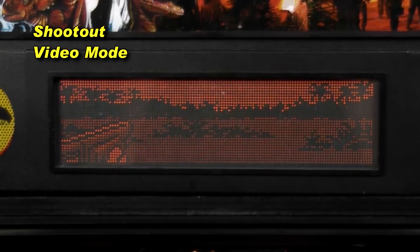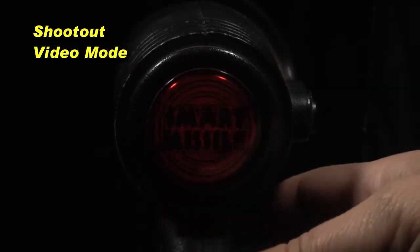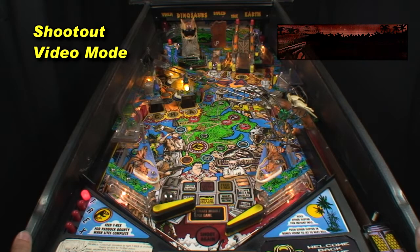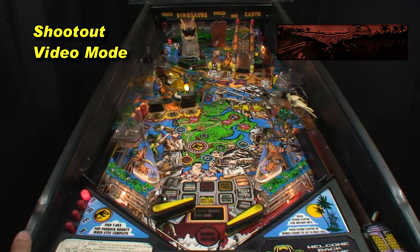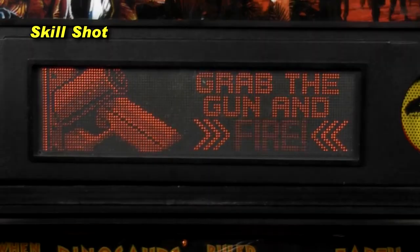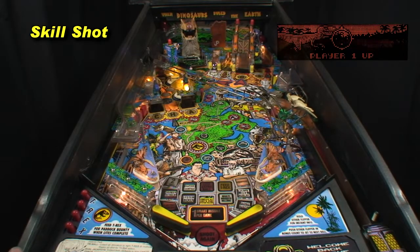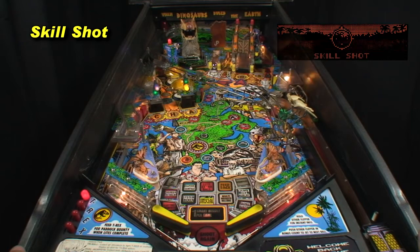This video mode starts randomly during play. Grab the gun and shoot the dinosaur for 3 million, activating Super Pops. While entertaining, never sacrifice flipper control to fire off a few rounds. Shoot the dinosaur at the start of each ball for 2 million, up to 4 million, while lighting Super Pops and launching the ball.